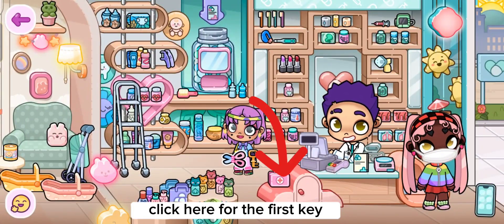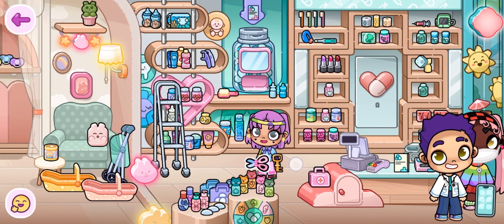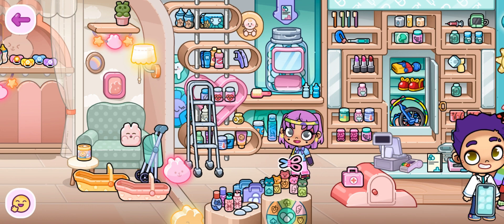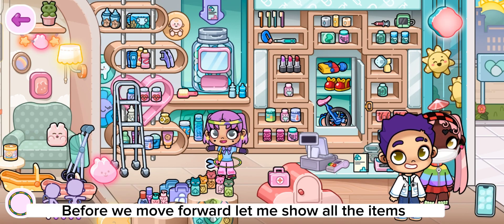Click here for the first key. We got a circus outfit and items. Before we move forward, let me show all the items.